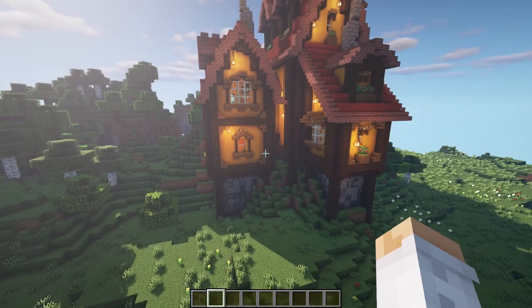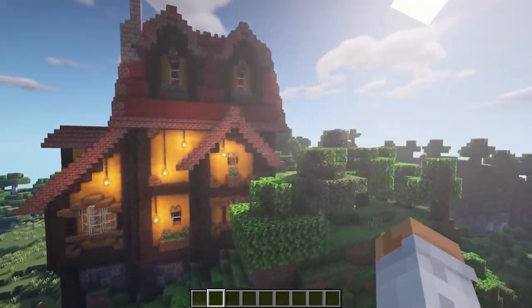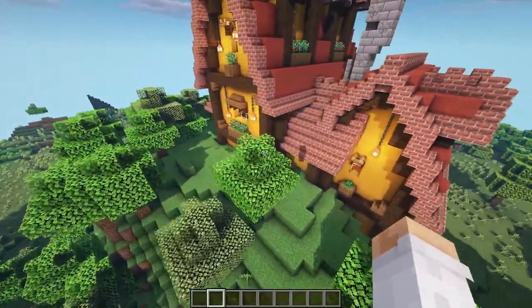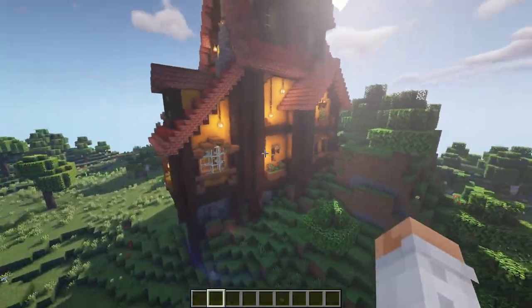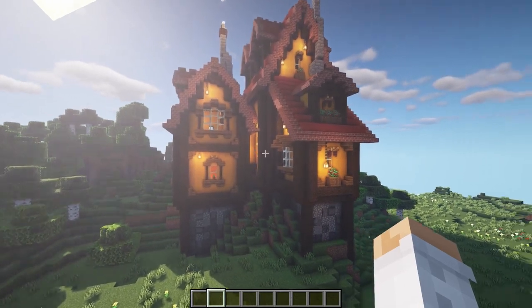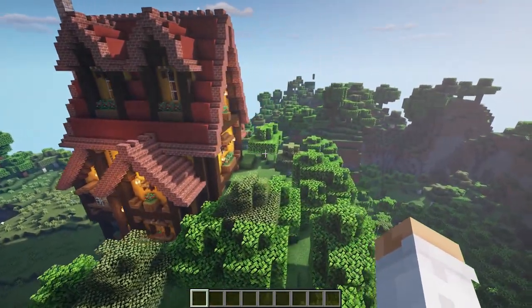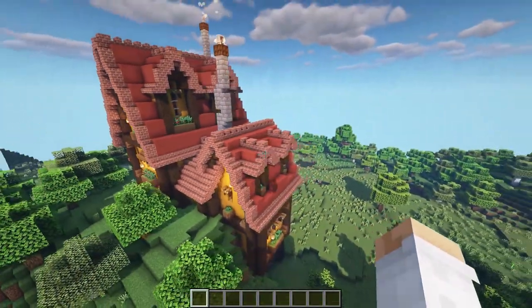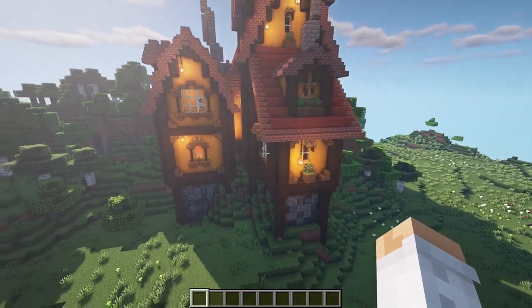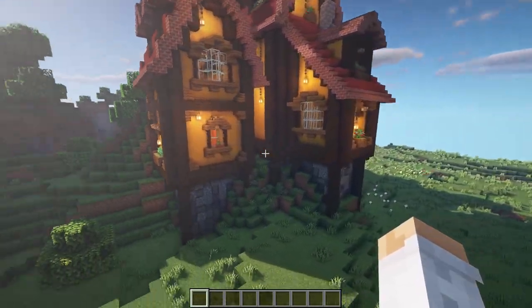Now that all the main detailing is done, it's time to move on with the landscape surrounding it and figure out where the door will be. Since the upper part is on top of the hill it might make sense to do the entrance on this side, but I might also do it over there or even over here. I'll do a little bit on the outside with some foliage and landscaping and show you guys what it looks like when that's done.